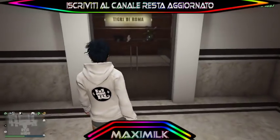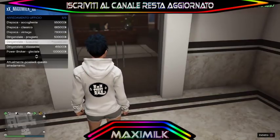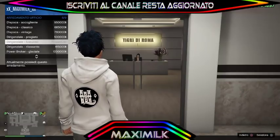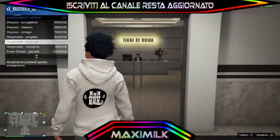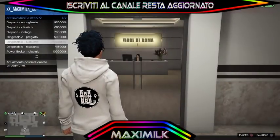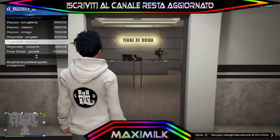Ripeto un'altra volta i passaggi: è semplicissimo. Andiamo su 'stile arredamento', andiamo a selezionarne uno qualunque — andremo a selezionarlo ma senza comprarlo. Dopodiché torneremo su quello che avevamo e faremo immediatamente un 'partecipa a sessione'. Attendiamo il caricamento. Io qui ci ho messo un pochino e ho dovuto cercare un'altra persona perché non mi caricava.